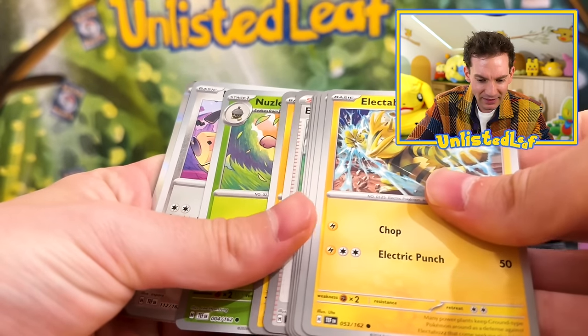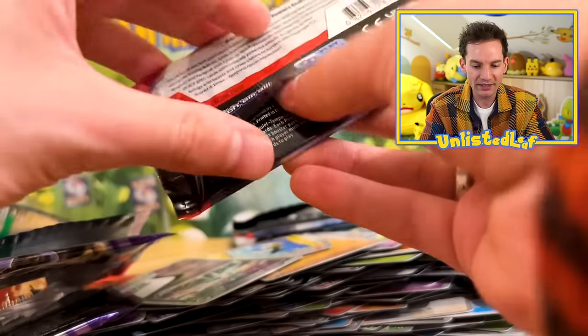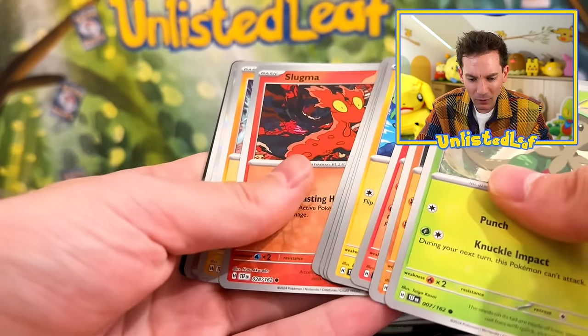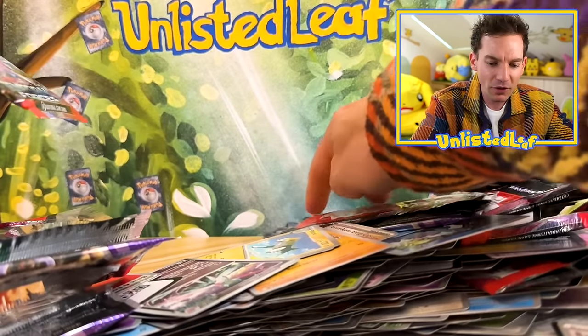Iron Hands, Nuzleaf, Mawile, and Fluttermane again. Come on Iron Crown — you've been beautiful to us. This is now officially the Raging Bolt box. Can we get one more hit? Whimsicott again — how many is that? One, two, three, four, five, six to last. This is basically like two blister packs worth.